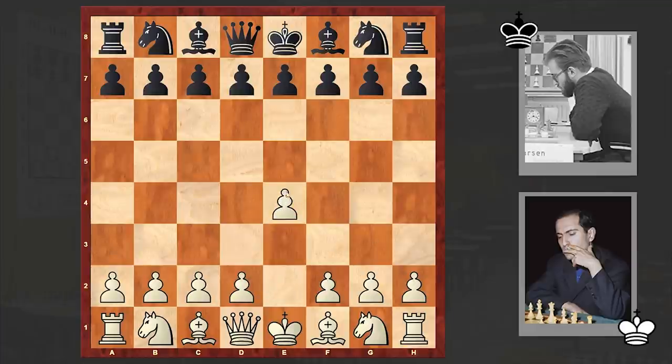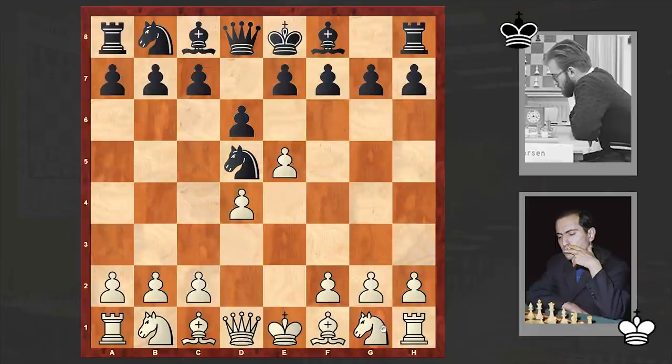Tal opened up with e4, to which Larsen answered with Nf6. The Alekhine Defense is on the board, against which White is applying the modern variation: dxe5, Nxe5, e6. Black is choosing a rare line. The main move here is c6. G6 can also be seen often, or even Nd7. In the 4th game that is the move Larsen chose, but in this game we see e6.